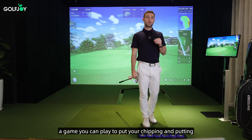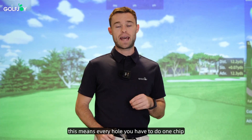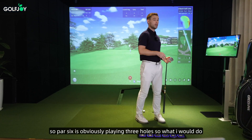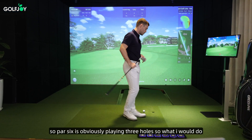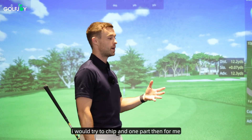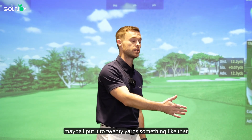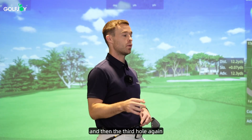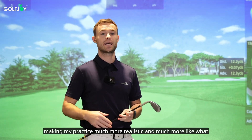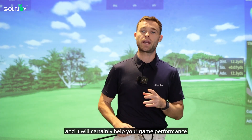The game you can play to put your chipping and putting under a little bit of pressure is called par six. This means every hole you have to do one chip and one putt in order to get a par of two, so par six is obviously playing three holes. I've got a 12 yard chip — I would try to chip and one putt. Then I would probably completely change the distance, maybe to 20 yards, and then for the third hole use another distance, therefore making my practice much more realistic and much more like what you'd find on the golf course. Give this a go and it will certainly help your game performance.